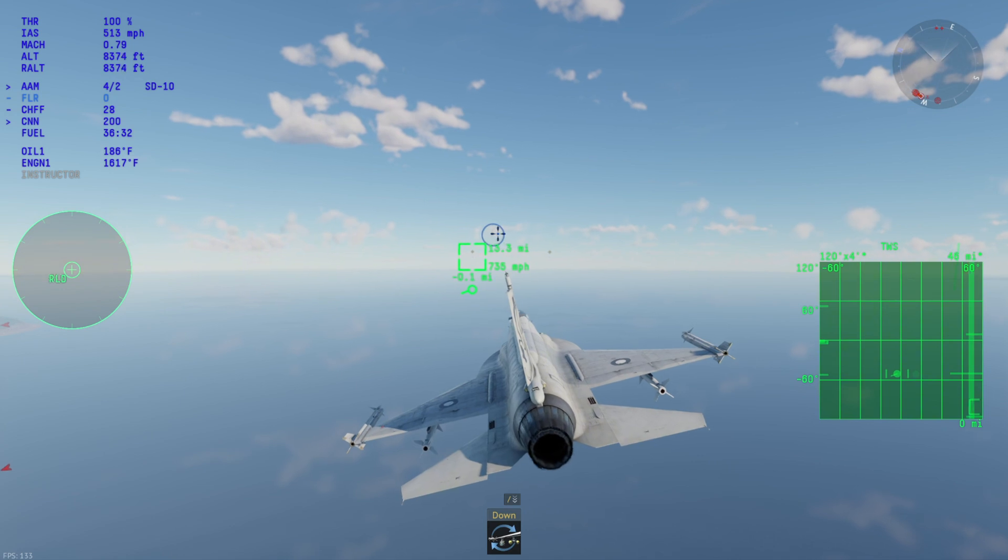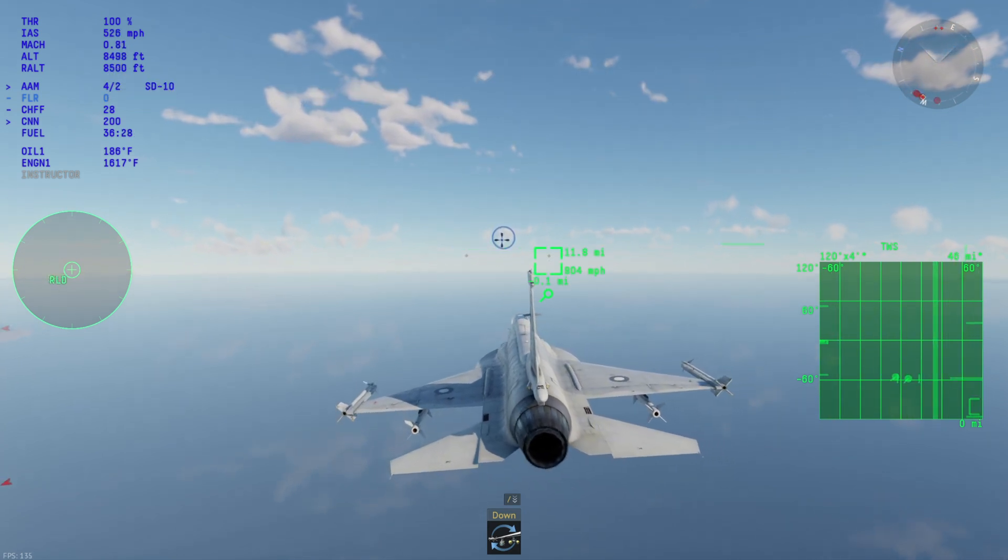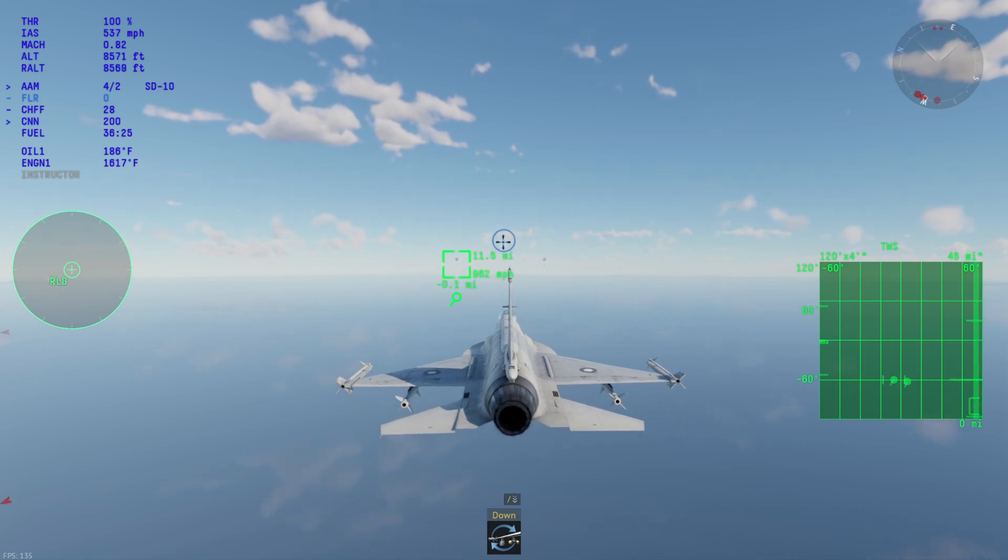Now here's the part where most people get confused. In order to do the soft lock, press the key that is on the screen. When you see this dash box, that means you have the soft lock, and then you can just fire from there.